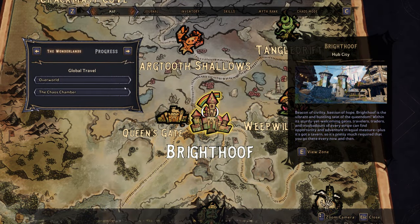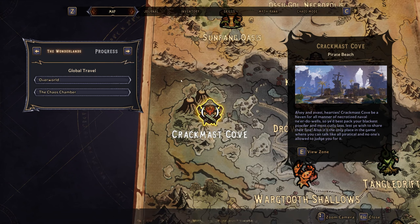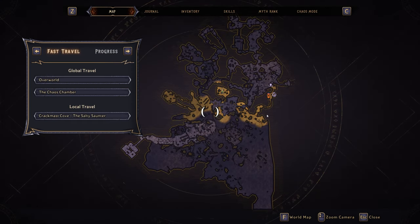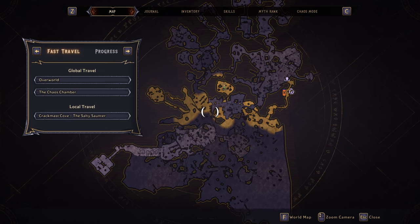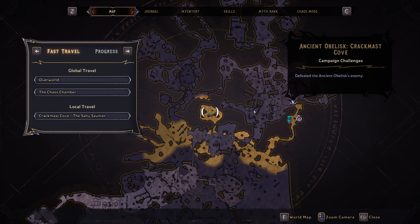So what's the best way to get a Liquid Cooling handgun? Well if we bring out the map and head over to Crackmast Cove - once we get into it, just here where the cursor is, is the ancient obelisk. This is where it spawns the enemy Lycia. I hope I'm pronouncing that correctly, but I want to defeat some enemies around there - Lycia will spawn and she can actually drop the Liquid Cooling handgun.